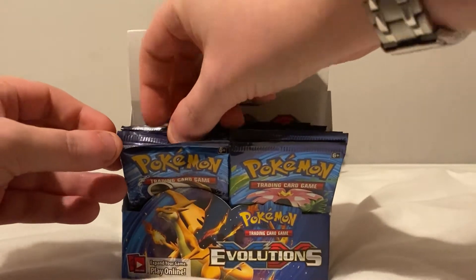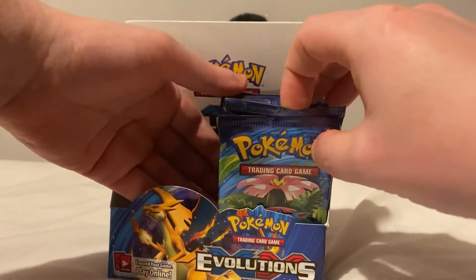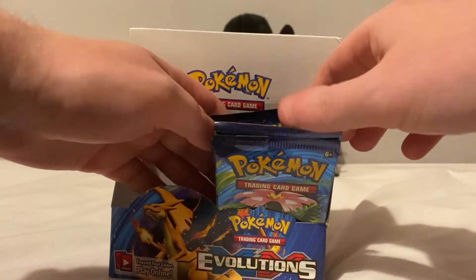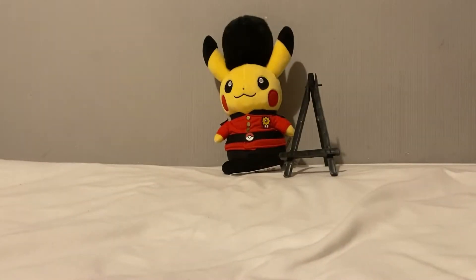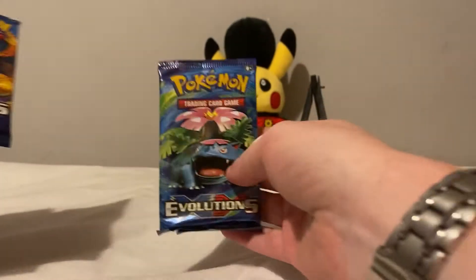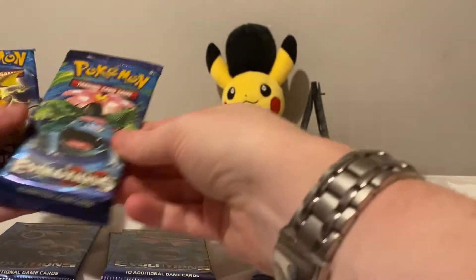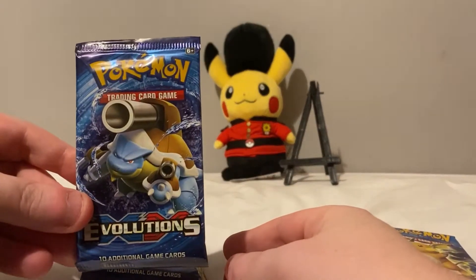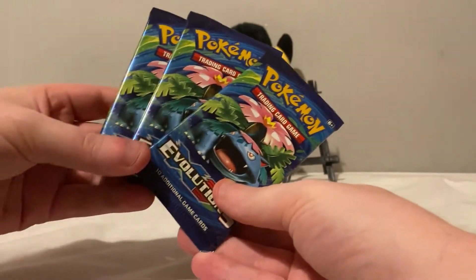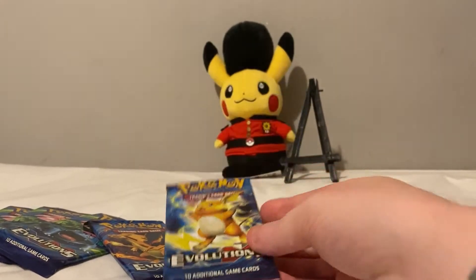So I have six booster packs — quite random ones. I have one Blastoise, three Venusaurs, one Mega Charizard, and one Raichu. I'm just going to open these up for you now.